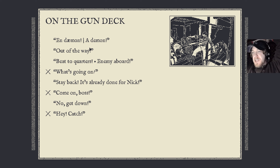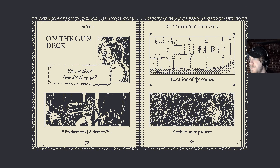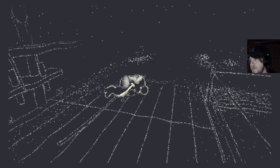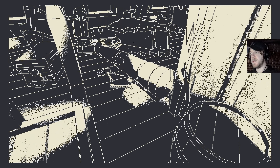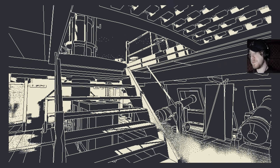'What's going on? Stay back — it's already done for Nick. Come on boss, no — get down! Hey, catch!' And then he just got fucking annihilated, but he was a badass for sure. 'Beat the quarters, enemy aboard!' I don't know what language that is. Still grabbing clues here and there — that's scary. But this must be Nick then, if this is like the last one in this series of deaths. This guy's got to be Nick because 'it's already done for Nick.'